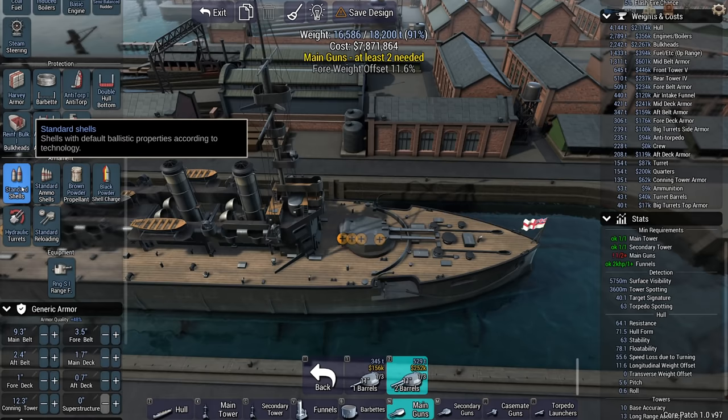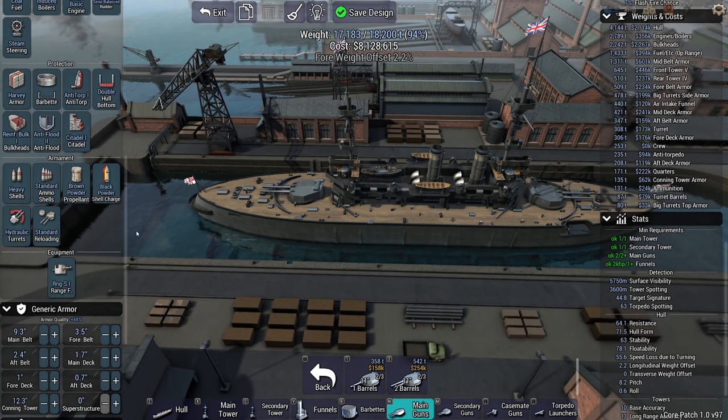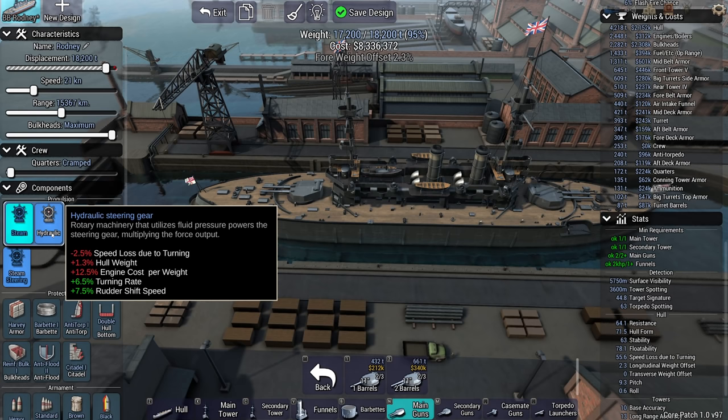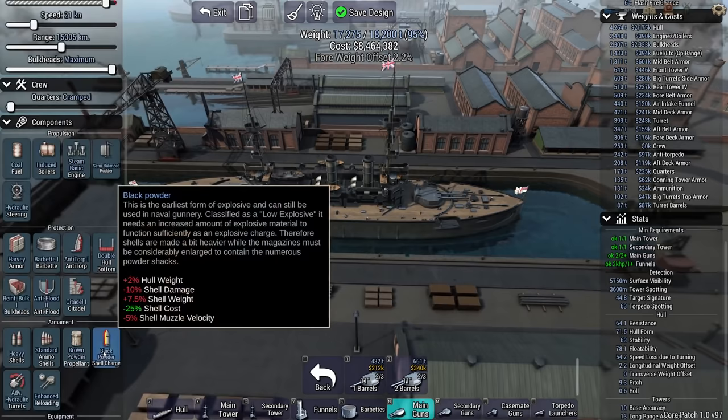I want to enhance the loading capacity as well as the turning rate - I want barbette 1. Barbette 2 would be better, but I still have to put some other stuff on this ship. I'm going to reduce speed to 21 knots. Hydraulic steering is nice - you get a bit more speed loss, but your turning rate improves as well as your rudder shift. Considering torpedo boat threats, I'm going to go with that. I also have access to gun cotton, which does make my chance of fire a bit worse, but 7.5% shell damage and improved muzzle velocity is nice to have, as it means I'm more likely to punch right through their side armor.